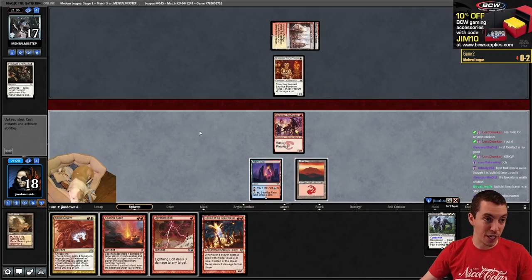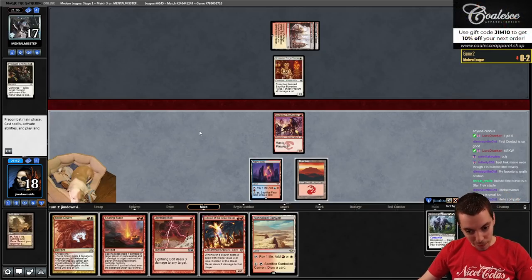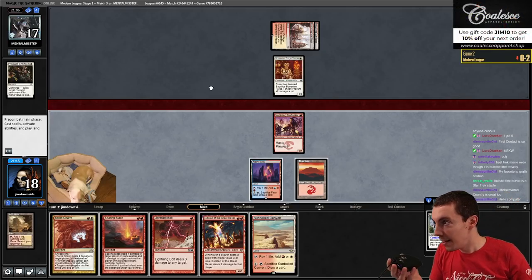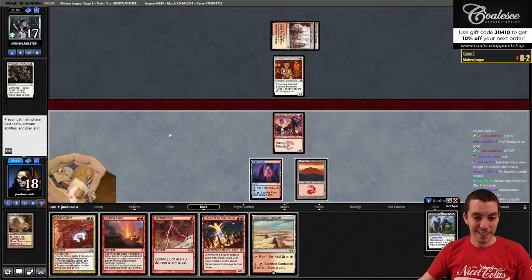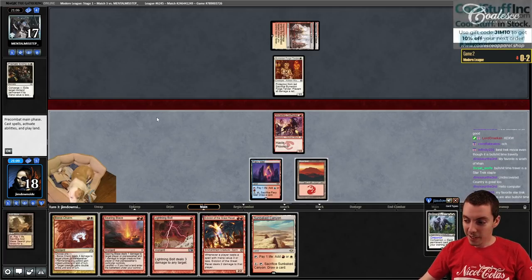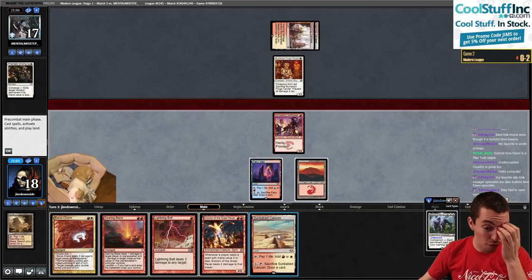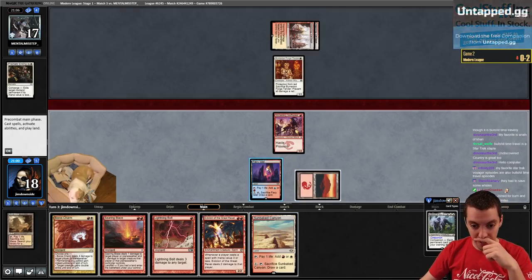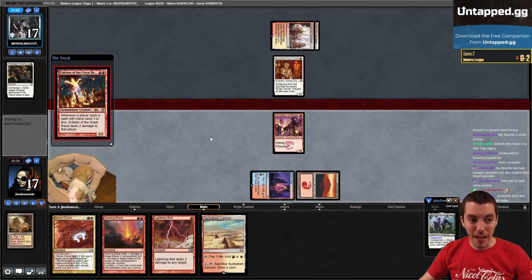Prismatic Ending on the Eidolon - that wasn't a bad exchange, at least it took some damage. We're just going to play Eidolon and say go. We could hold this land for Searing Blaze. Just play Eidolon and say go - we've taken some damage from our land which kind of sucks.